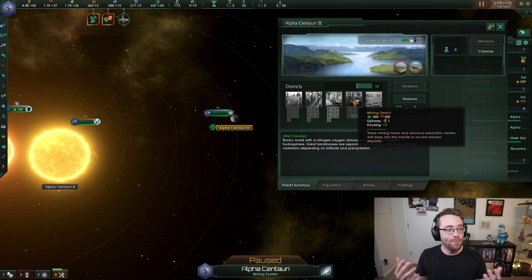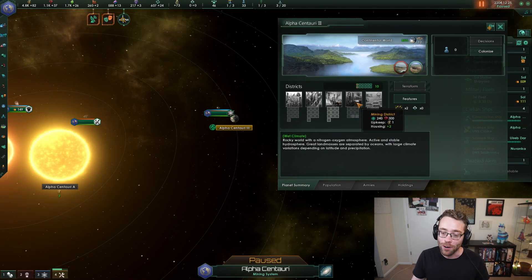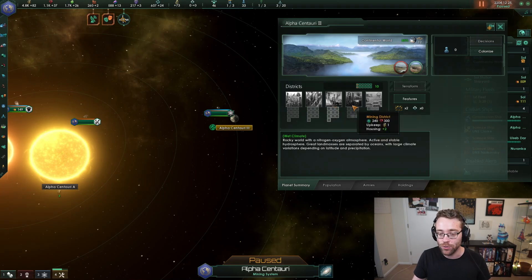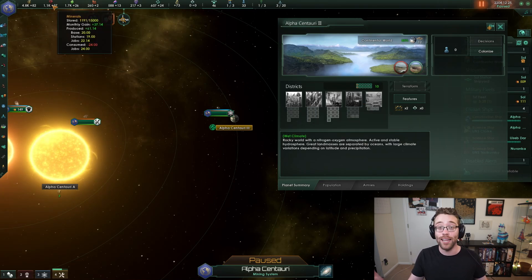So now we've got a bit of a choice. We could specialize this planet in generation of energy if we'd like to, which was kind of our original plan. Or it's one less district than generator districts provide, but we could instead make this a mining district and make this a place where we have a bunch of mineral generation. The choice of which one to take when colonizing planets and specializing them is really up to you, and it's dependent also on the other planets that you own.